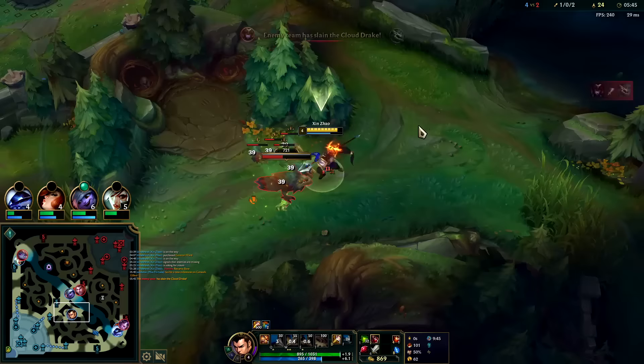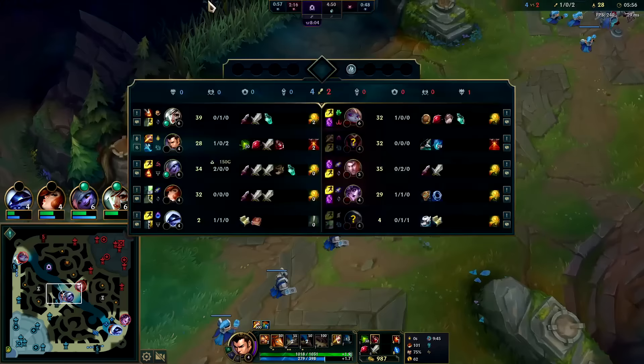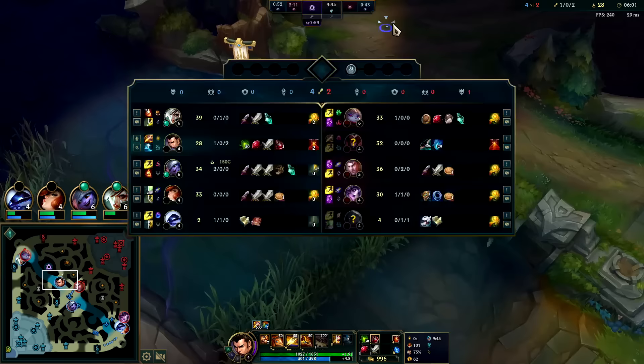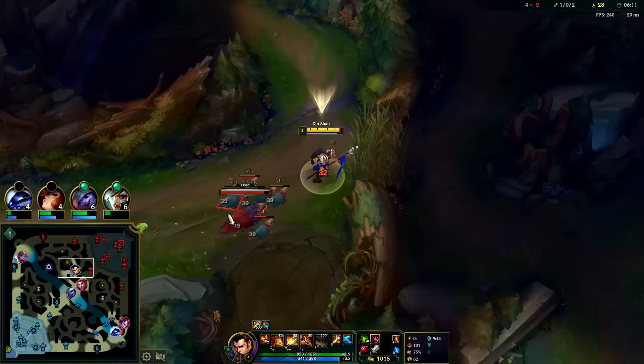Well played to Zyra's support — they don't want to move without lane priority. We'll go and take her raptors here, punishing her for doing dragon. Whenever you see Shyvana with a Recurve Bow, there's a very high chance she's going to steal dragon — which is every game by the way, every game Shyvana goes Recurve Bow.